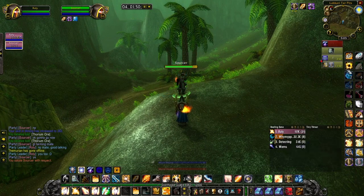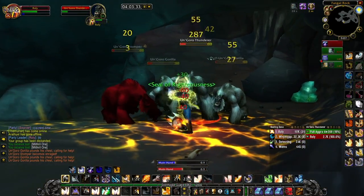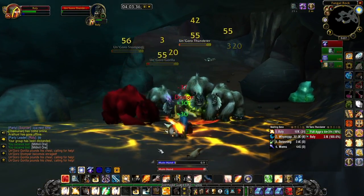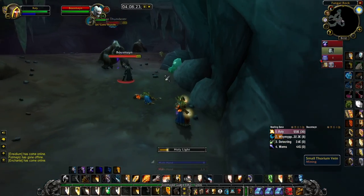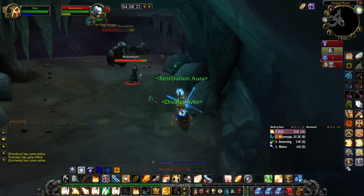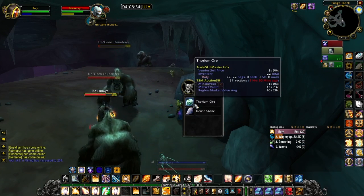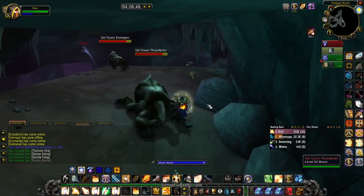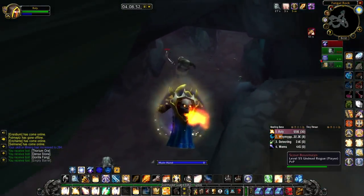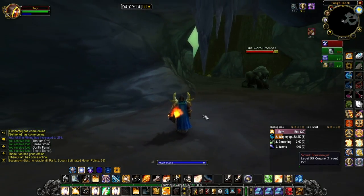Specifically, changing Improved Seal of Righteousness for Spiritual Focus could be extremely handy - that's basically a 100% chance to not get kickback when casting Holy Light, so if you need to heal yourself and can't bubble, you can do that and survive better. I'm also considering swapping Last in Judgment for Unyielding Faith, which gives a 10% chance to reduce fear or disorienting effects - really good for mass AoE pulling when you can get stunned.